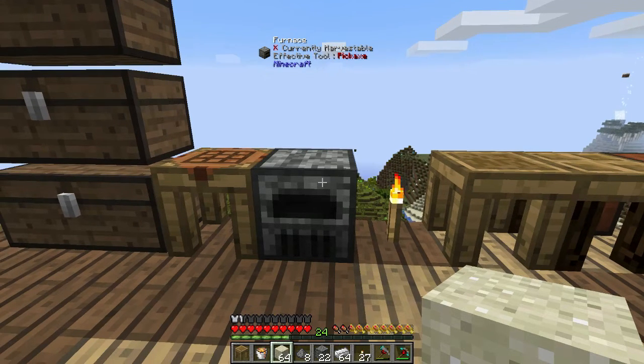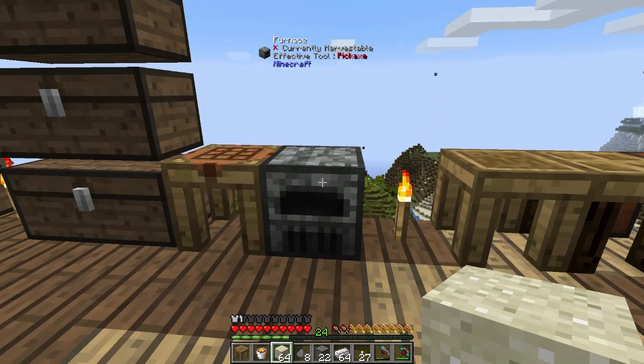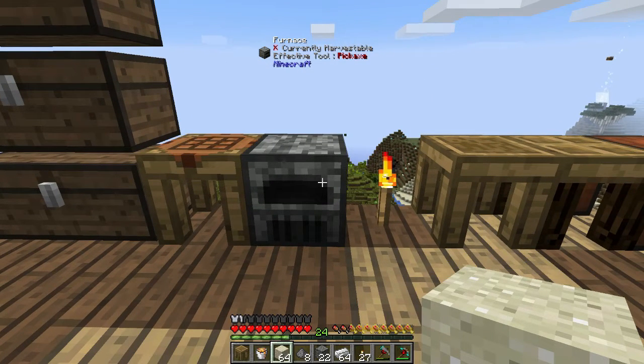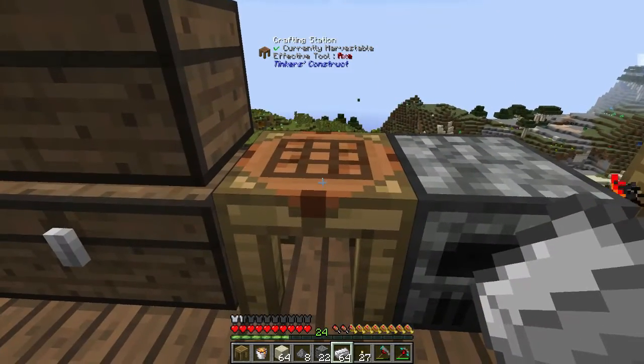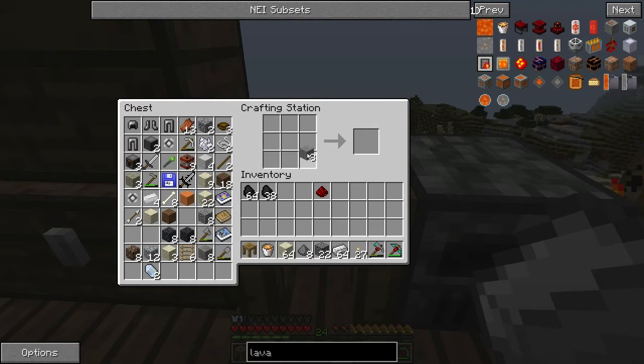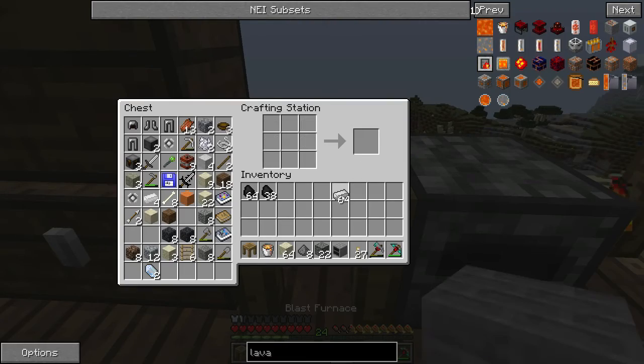What we're going to build today is a blast furnace, which is probably the first thing you'll want to make in the RodeoCraft mod. It's essentially used to convert your iron ingots into HSLA steel ingots, which are pretty much the primary material in RodeoCraft. It's pretty easy to make - you need some stone, change it into stone bricks, put stone bricks on the outside and one redstone in the center, and you've got yourself a blast furnace.